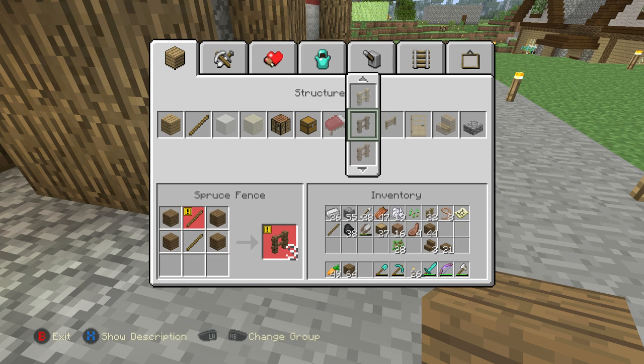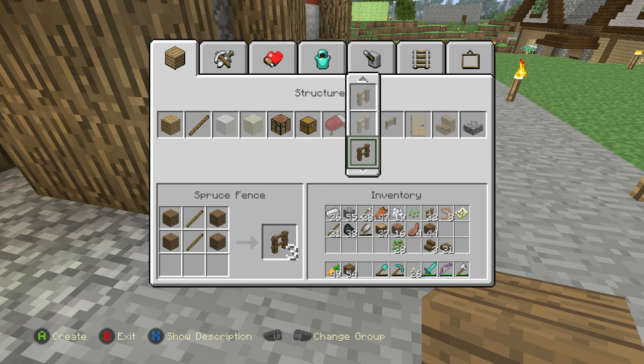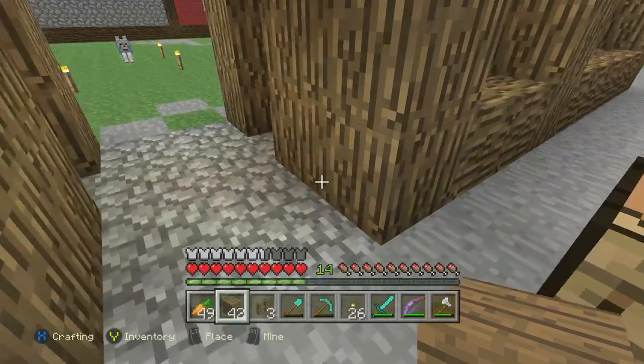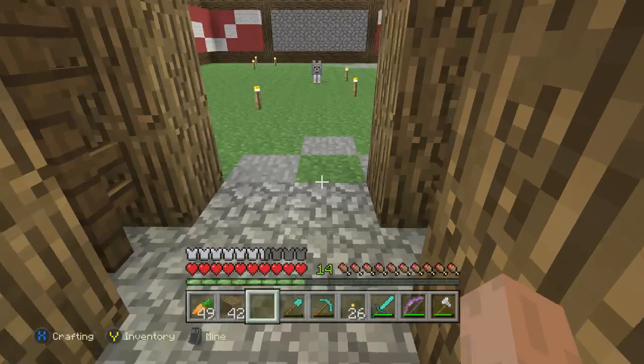Let's make ourselves some spruce fences — we do need more sticks, so let's go ahead and make ourselves a bunch of sticks first. We've got 21 sticks; that should be enough to make a good amount of fences. Let's start out with three. But we are going to need some fence gates — actually, we have everything we need. I was going to say we're going to need more sticks but we actually have enough. So we're going to start out with four fence gates and see where we go from there.